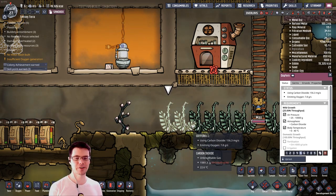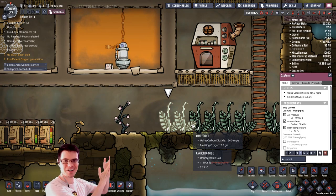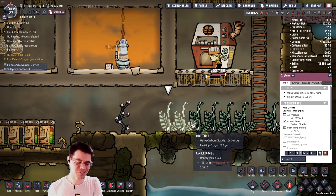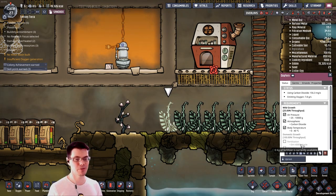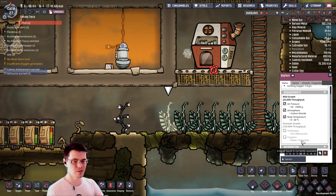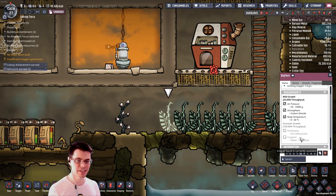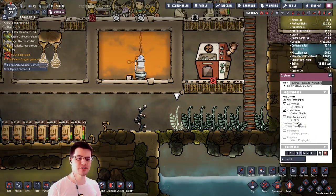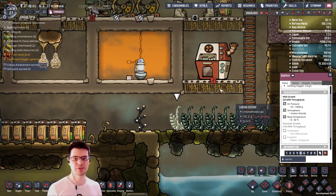Speaking of new plants, how about the oxygen fern? Super useful — it consumes carbon dioxide and emits oxygen, yet another way to make oxygen in the game called Oxygen Not Included. However, in this situation the domestic growth consumes dirt and water, two precious resources. Water is fairly replenishable; there are other ways of making dirt now. What we can see is that the wildlife growth is 25% of the throughput of domestic growth.